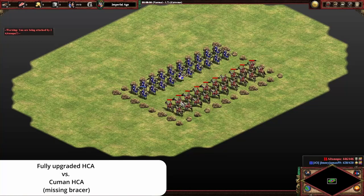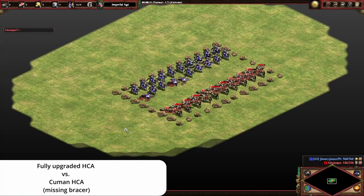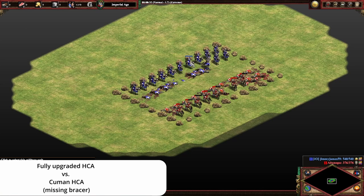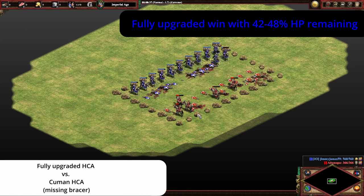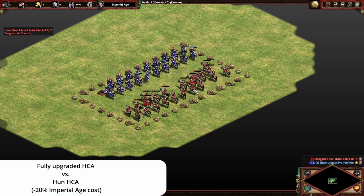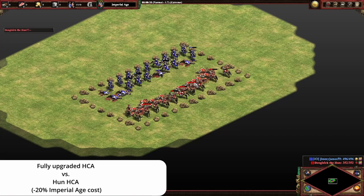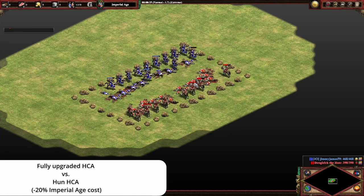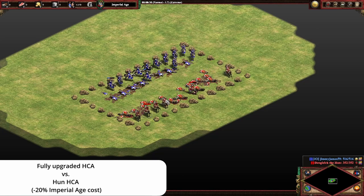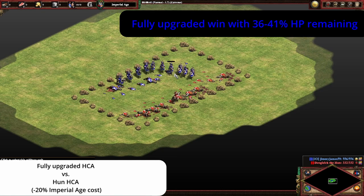Now let's test out fully upgraded heavy cavalry archers versus units that are only missing bracer. The Cuman heavy cavalry archers fall pretty quickly — this just shows you that 1 damage helps a lot, plus we're not accounting for the plus 1 range of bracer either. Finally, if we give the Huns a 24 versus 20 CA numbers advantage, we can see that the Hun CA go ahead but will die off — with 36 to 41% of the HP remaining on the other side. Once again, a win for fully upgraded heavy cavalry archers.